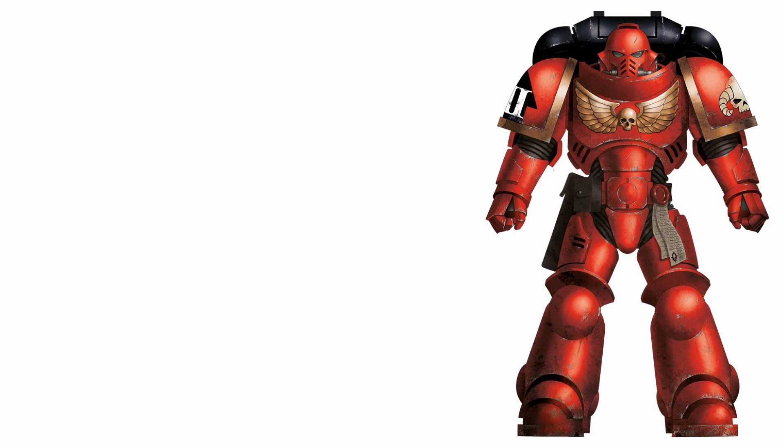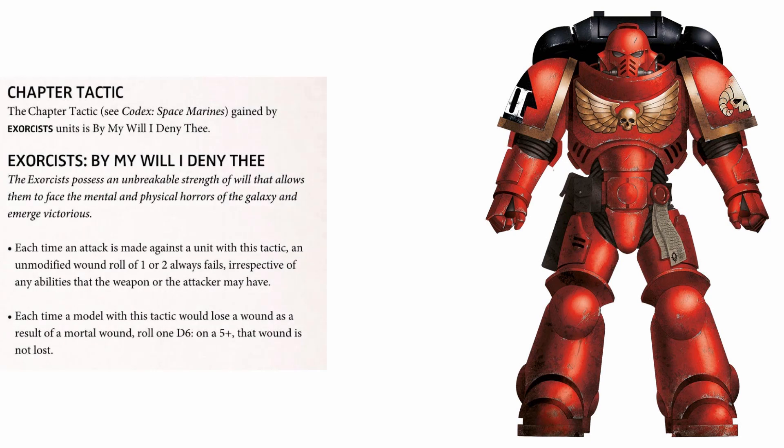Instead, the Exorcists get their own tactic called By My Will I Deny Thee. This chapter tactic is essentially two of the custom ones from the main Marine Codex — specifically the Stalwart and the Warded successor traits. Stalwart means each time an attack is made against a unit with this tactic, an unmodified wound roll of 1 or 2 always fails, irrespective of any abilities the weapon or attacker may have. Warded means each time a model with this tactic loses a wound as a result of a mortal wound, you roll a d6 and on a 5+ that wound is not lost.